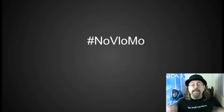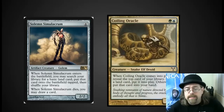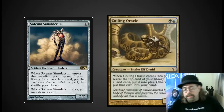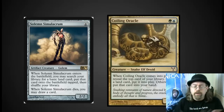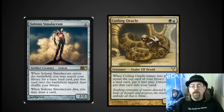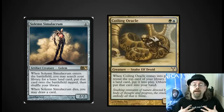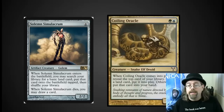Today's topic is EDH — my favorite. What is the best creature in EDH? When I do lists, I can't stick to the numbers that are given. Whenever it's a top 10 list, I put 20 things on there with a bunch of honorable mentions. So I'm doing two here today, but I also want to hear your comments on what you think the best EDH creature is. My two picks are Solemn Simulacrum and Coiling Oracle. They have so much in common I couldn't choose between them.